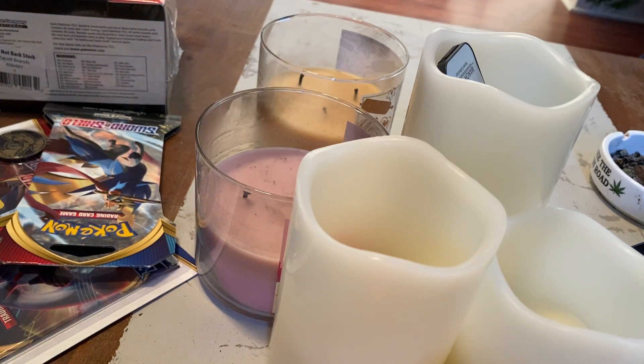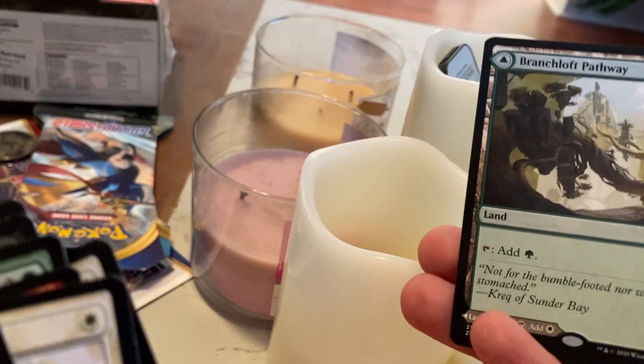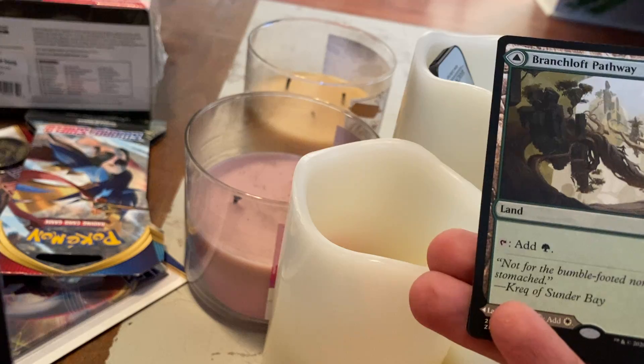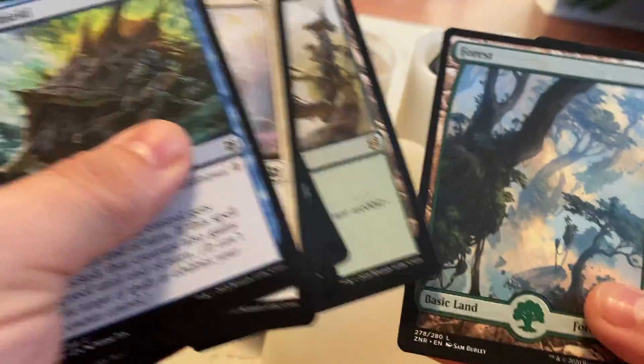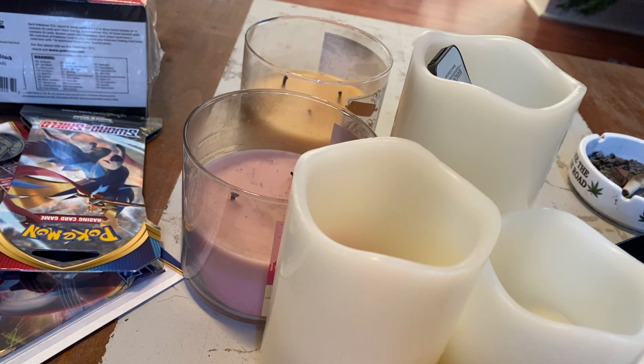Two more Magic packs — they're both Zendikar Rising. One's a 12-card, one's a 15-card. This one's guaranteed foil, so I'll do that one. Commons, uncommons, there's the rare — just a regular old mountain... or forest. I don't know what's different about that.